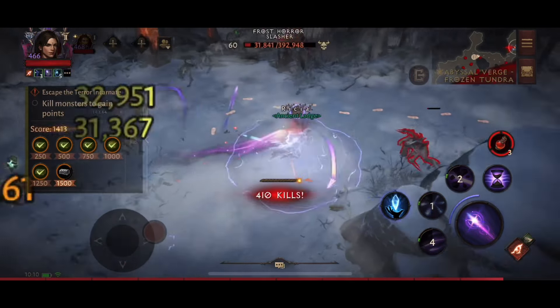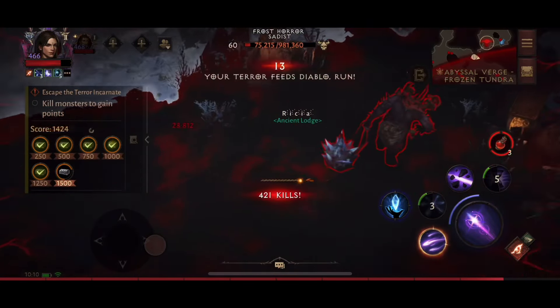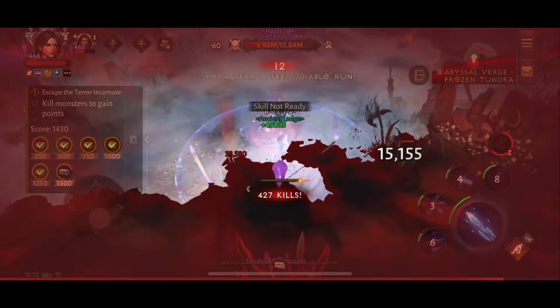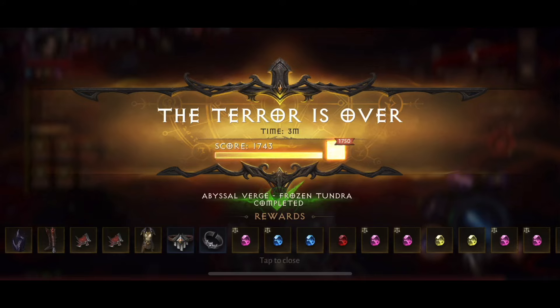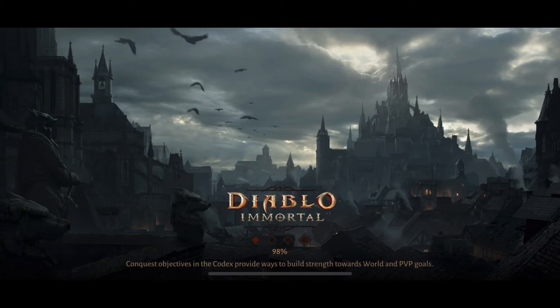There doesn't seem to be enough mobs to actually complete that because we're both going to end up dying in the terror if we don't take the boss down now. Unfortunately sometimes you cannot hit that score, but you get about 200 points for killing the boss at the end. You can see here we've got double gems anyway — normally we would have earned six gems, three of each type, and we earned double that.